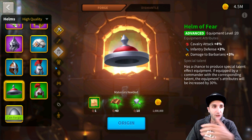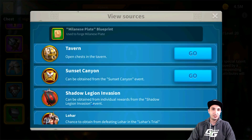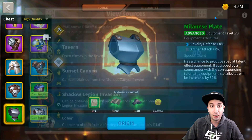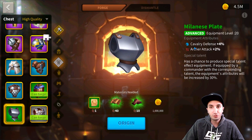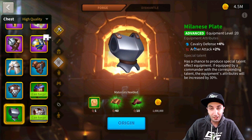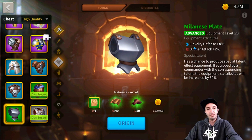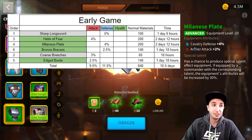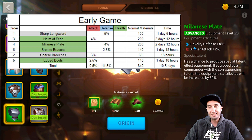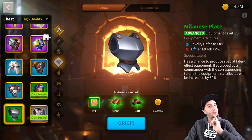The Helm of Fear is followed by the Milanese Plate. The Milanese Plate was a super annoying piece of equipment to get because it was only available from Lohar. Now you can get it out of Shadow Legion, Sunset Canyon, and the Tavern. This is the fourth piece of equipment I recommend to forge. It's a green piece of equipment, it takes quite a bit of time, and it's one of the longest ones in this set to create.